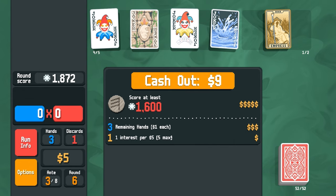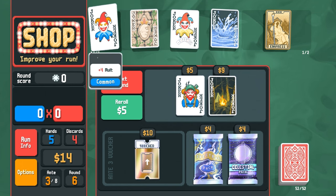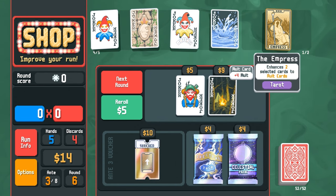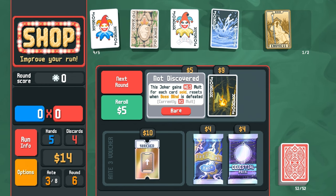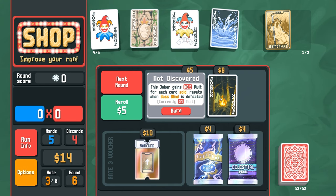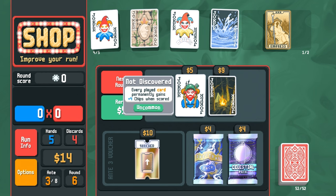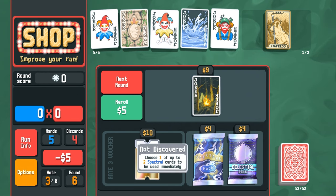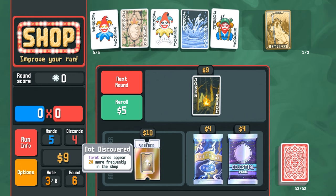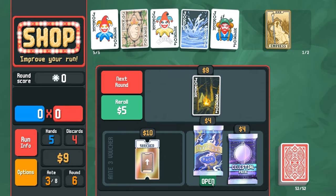I got interest on my money - cool. We can only have five jokers and two usable cards. This joker gains plus 0.5 multiplier when each card is sold and resets when the boss big blind is defeated. Every played card permanently gains plus four chips when scored - I can buy this. I think I'm gonna buy the spectral card.